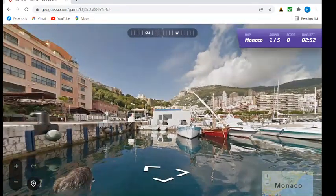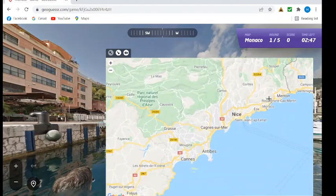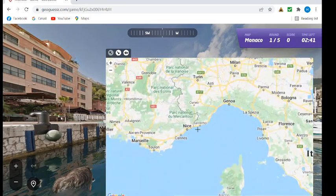You can see that right now we are in the marina. I believe there's only one of those. To find Monaco, it's between Nice and Italy, down in this corner of the hexagon.